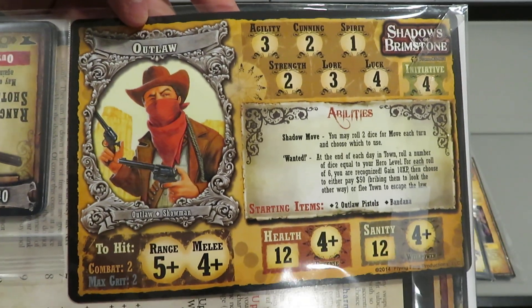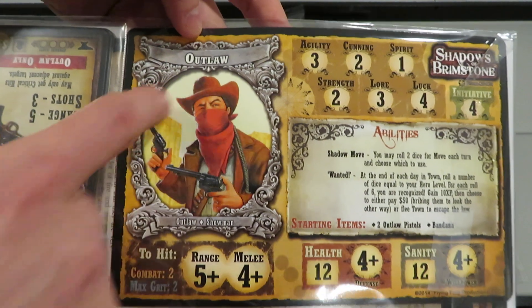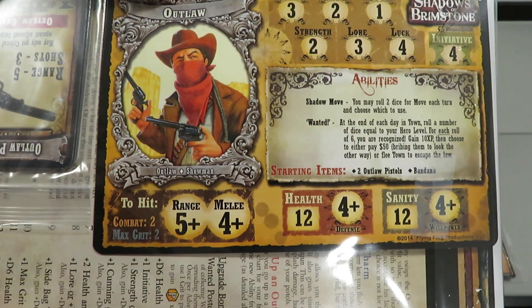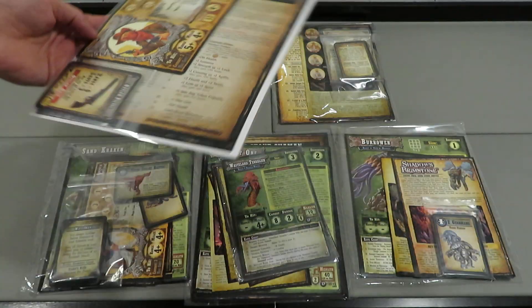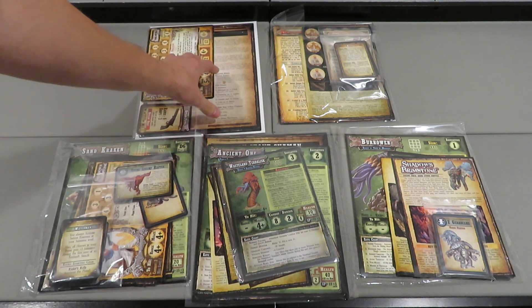If you've never seen a hero card for this game, that's essentially what they look like. The different types of heroes have different stats. There's a lot of numbers which aren't worth getting into until we get into a playthrough. I will be playing Shadows of Brimstone as a playthrough at some point in the near future. I don't have a window of time to promise that but I do promise it will be happening. It's one of my favorite games. So this one here is the Outlaw.